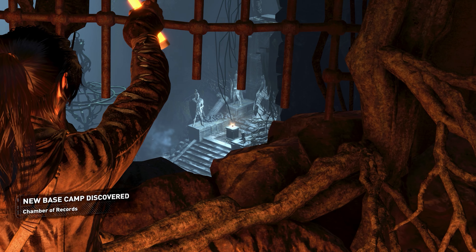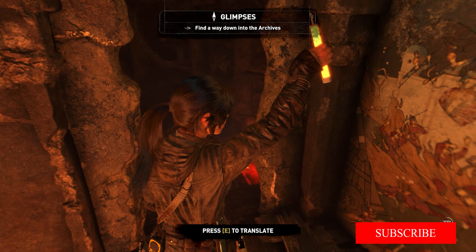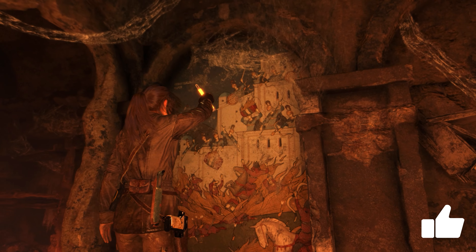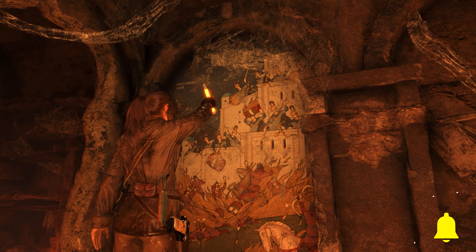That's it. It has to be an old mural and those vessels — Greek fire. The prophet's deathless army, armed with Greek fire. They were unstoppable.